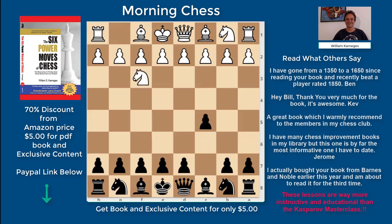Knight to f3. I have the black pieces. c5, b3, d5, bishop to b2, knight to c6, e3. I already have a goal. Since he's not grabbing the center, I want to try to dominate the center. I want that e5 square.